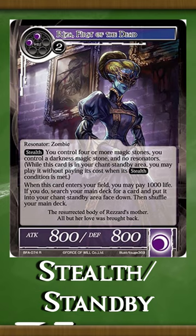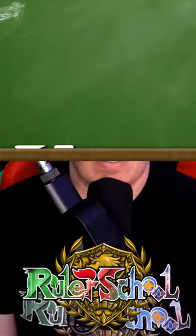The main difference is that stealth can trigger the same turn they're flipped face down, whereas standbys have to wait a full turn before they can be utilized. Both mechanics are pretty old, but they can still be utilized today, so that's all you need to know about stealth and standby.